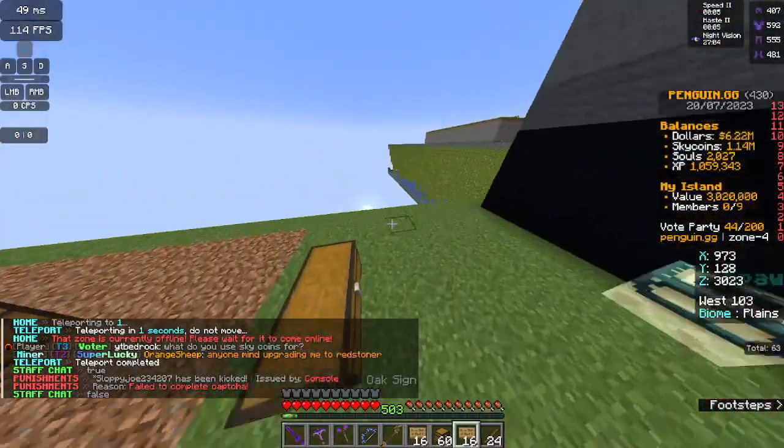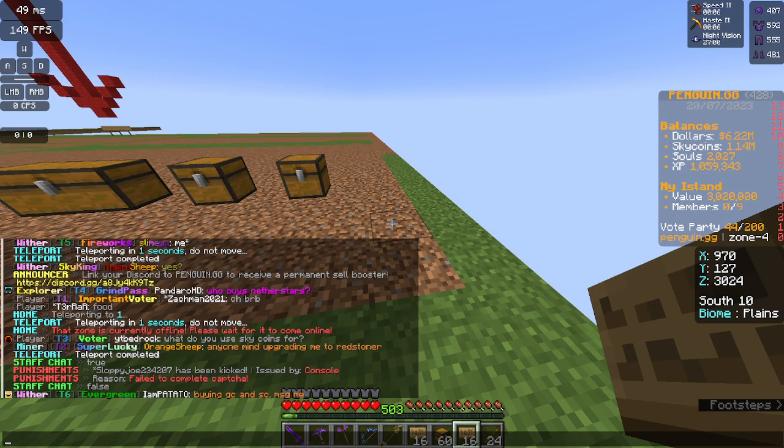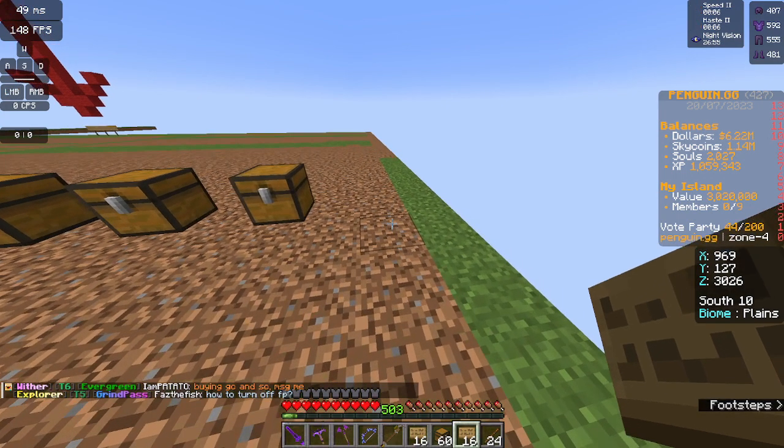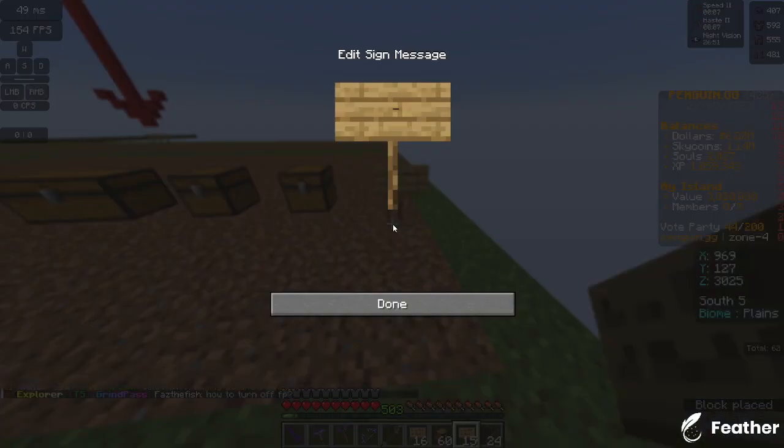So this is how you're going to make it — I'm just going to do a little example off to the side. Pretty much what you're going to do is place a sign on whatever you want. Skip the first line, so press enter. Then the next line is going to be the amount of items, up to 64.